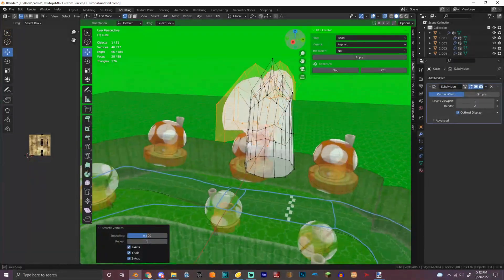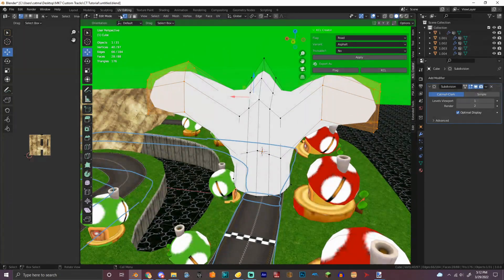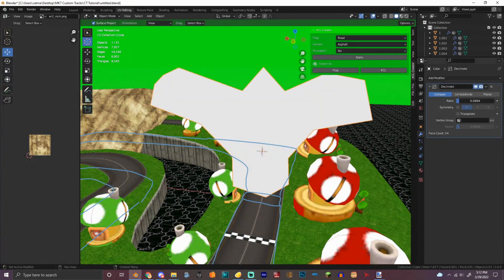Smooth vertices, so we can get good results. We're actually gonna add the subdivision surface and then subdivide it a little bit, because it's a little bit too big for the model.